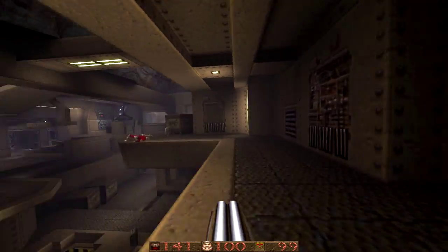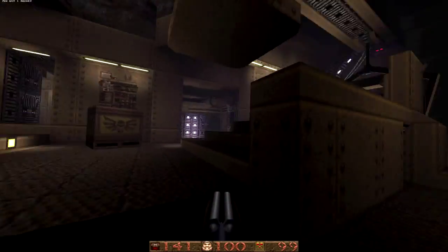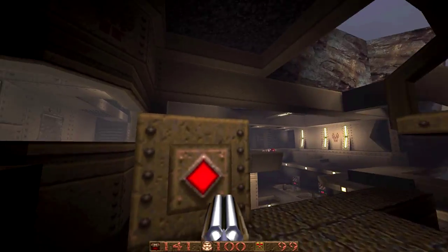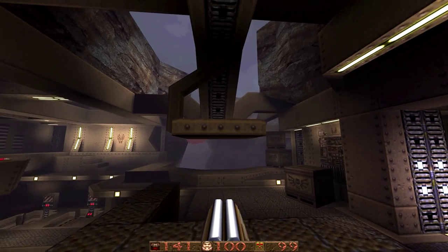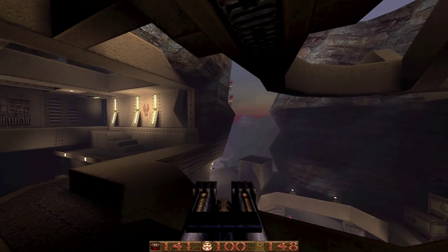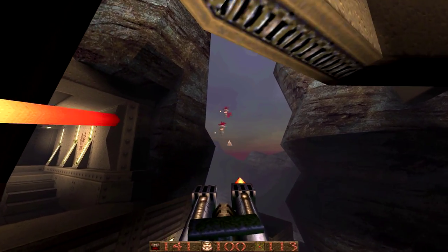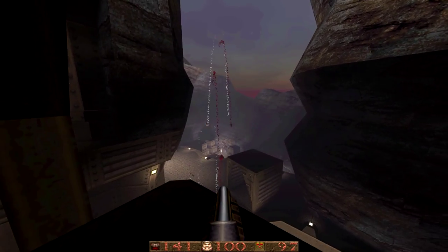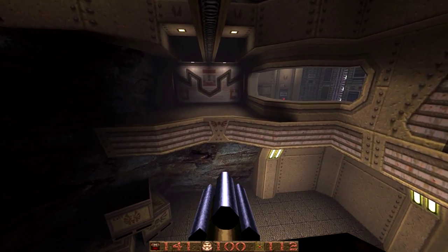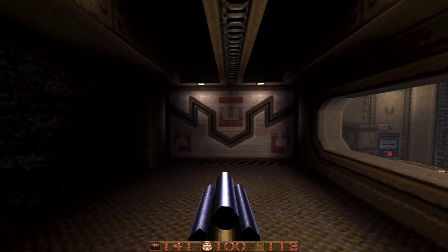You can get away with a lot more gamey stuff in Quake than in more modern titles, just because of how abstract the environment usually is. You can get away with things that probably wouldn't work at all in a Half-Life map. Imagine looking into a control room and not seeing anything, then walking around the side in Half-Life and suddenly there are eight Combine soldiers in there — I don't think people would accept that as good design. In Quake it works just fine.